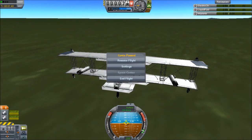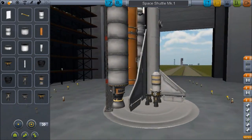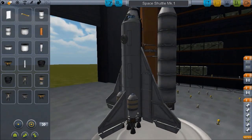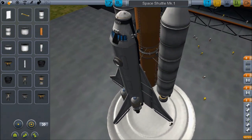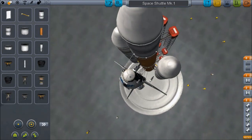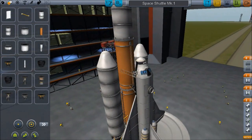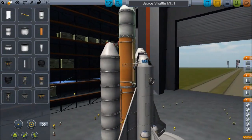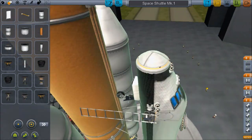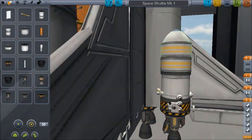Let's see what's next on the list. Oh yes, now I remember the other reason I had mods installed — for this thing. This shuttle. Goes into space. I don't remember how to fly it though. This is created by Nathan.